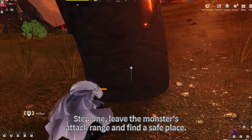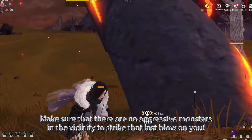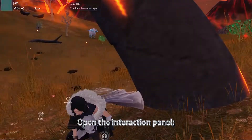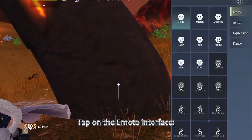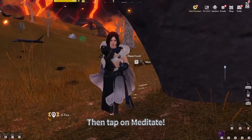Step 1: Leave the monster's attack range and find a safe place. Make sure that there are no aggressive monsters in the vicinity to strike that last blow on you. Open the interaction panel, tap on the Emote interface, select Emote, then tap on Meditate.